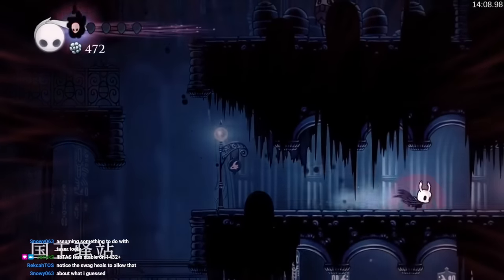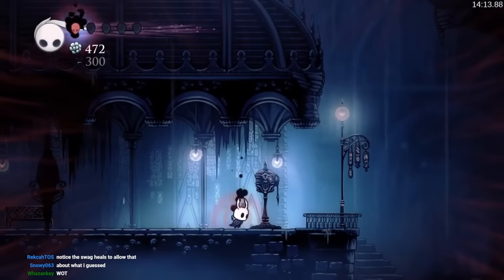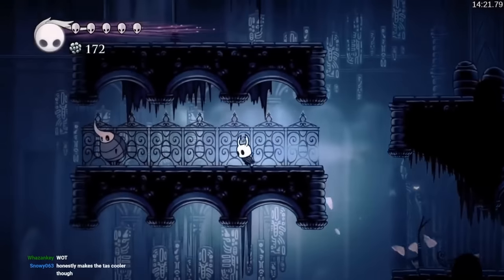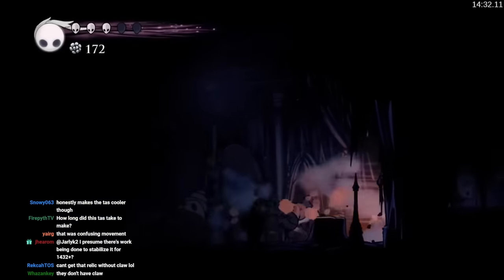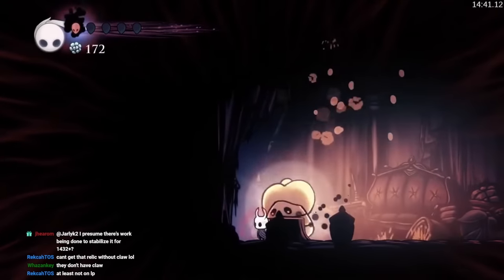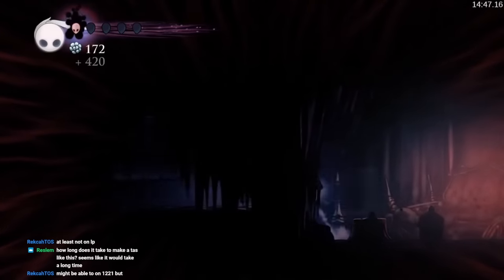Everything is perfectly planned — navigating around hitboxes perfectly, up-slashing that enemy and dashing under. I'm assuming they're going to buy the Stag here and get the Geo. Notice how they're overcharmed right now. What they did right there was a turnaround insta-bell. They can't get the relic without Claw. So they're going to be strategically damage-tanking to get Fury very quickly, and then bouncing Gorgeous Husk upwards. Picking up every single piece of Geo perfectly.